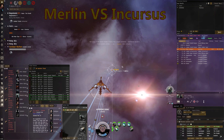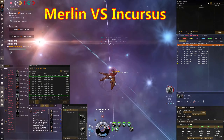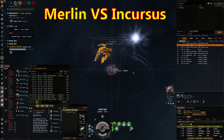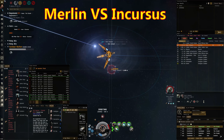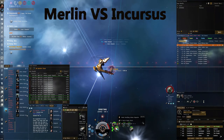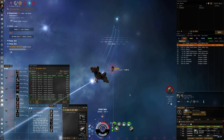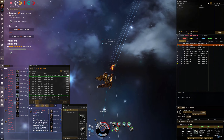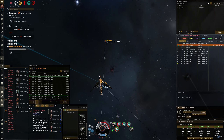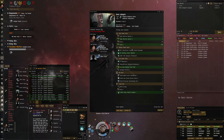Righto, this fight I'm up against an Incursus and he's a fair ways off the beacon, so I close range because I think maybe he's a rail kiting fit or a scram kiter. Turns out he's some weird shield locust coordinator — I don't know, it's a weird fit. Maybe someone in the comments can let me know what they think of the fit and whether it's effective, because I'm not sure I really understand what he was trying to achieve. A bit strange, but good fight.